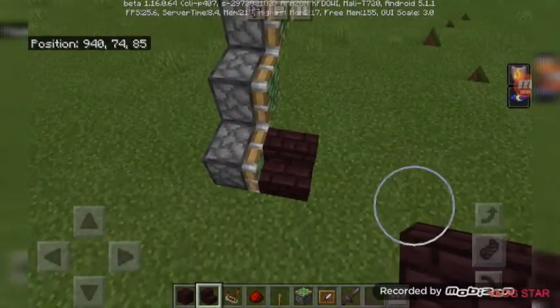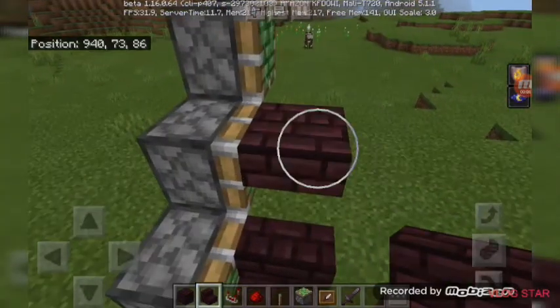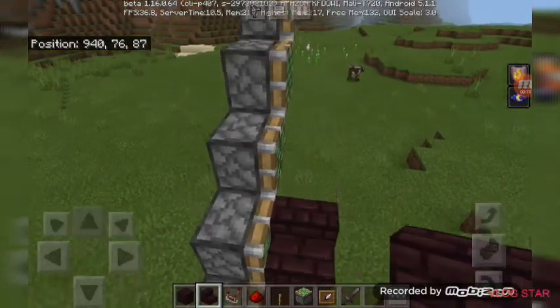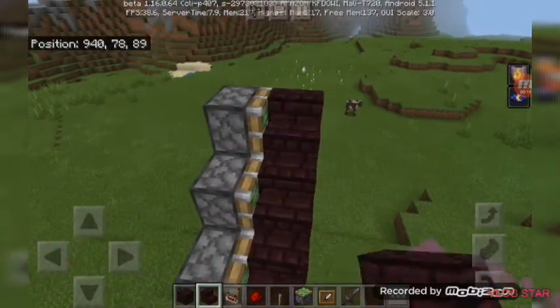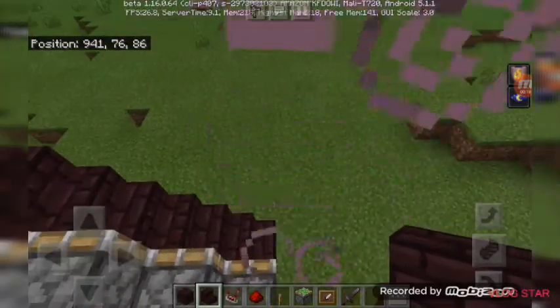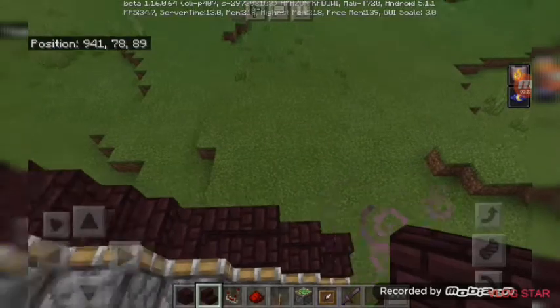You do not want to place the stairs upside down — it will not work. Continue going straight up until you have reached the end. Once you have finished that, go ahead and put sides here from the first stair, going up to the last stair.